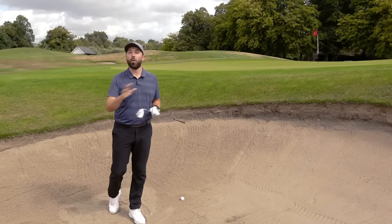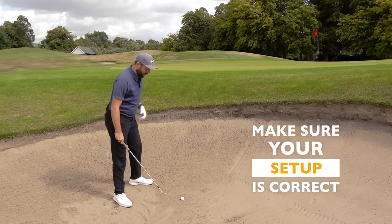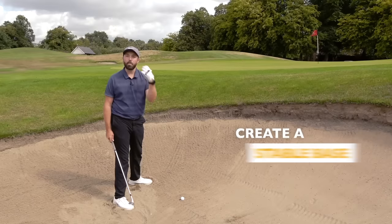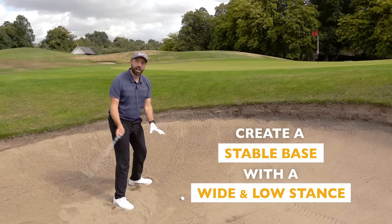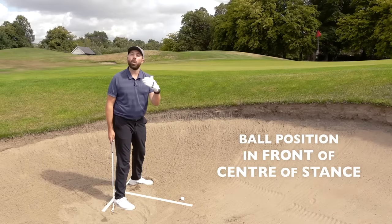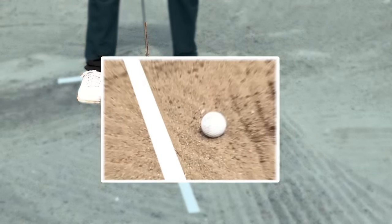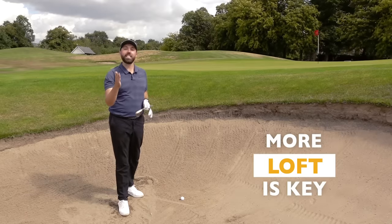To start things off with tip number one, it's important that we get our setup correct. When you're in a bunker, allow yourself to get nice and low in the sand, shuffling the feet in to give you the most stable base possible, and also go wide in the stance. The wider you can go, the lower you go down to the ground, making sure you can hit the sand every time. We also want to have our ball position in front of the center of our stance — more like a long iron ball position — so the middle of the stance is about two or three inches behind the location of the ball, because this is going to help us make the best contact to get the golf ball out of the bunker.